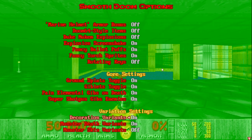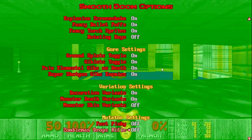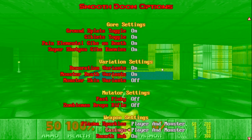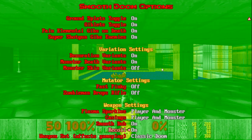Decoration variants: on. Monster death variants: on. Monster skin variants: off. Fast Pinky: either on or off. Zombie Man drops rifle: off. Plasma sparkles: player and monster. Castings: player and monster. Smooth bob: on. Recoil: on. Weapon set: classic Doom, of course.